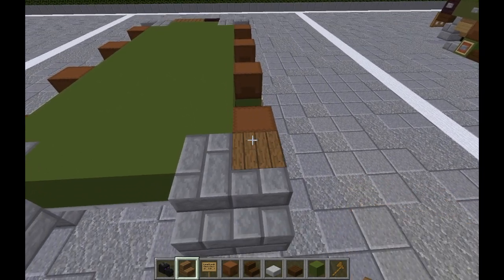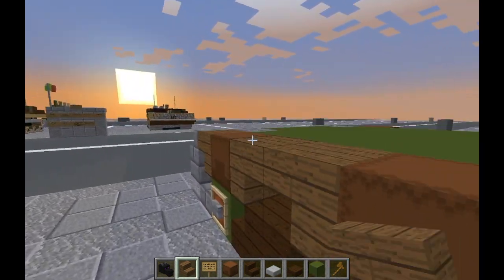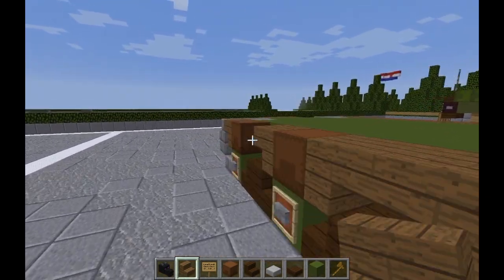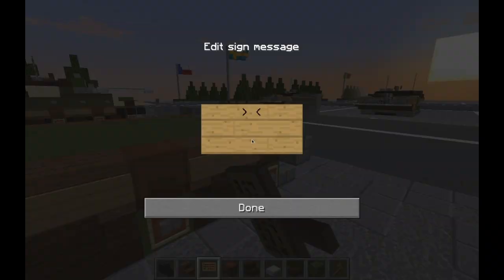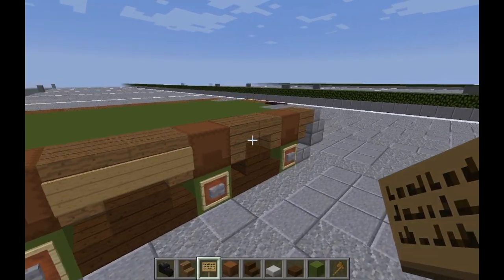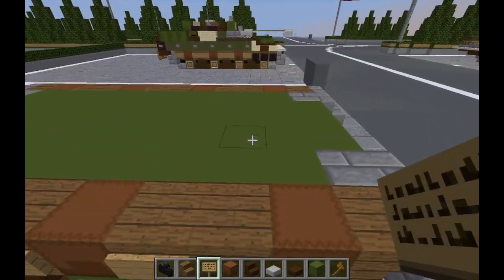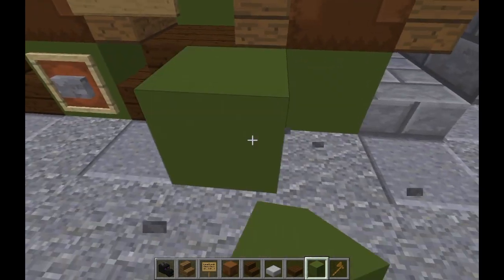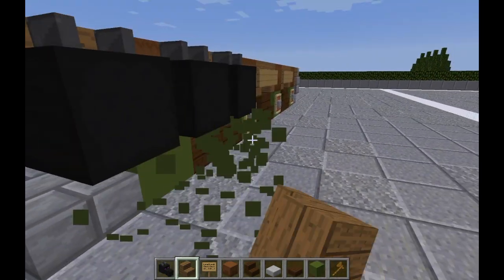Take our spruce wood stairs and place them with the backs of the stairs against the shulker box on both sides. We can take our signs and cover up all the stairs with blank signs. Go to the other side and copy that. Now, we don't cover up these two stairs because we need to put the dragon heads here. We're going to remove all of this, put in some placeholders, and place our dragon heads inward — these will be like extra add-on containers.